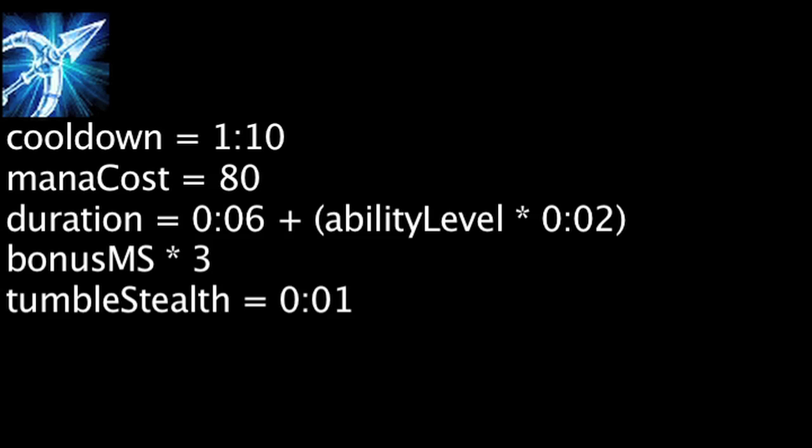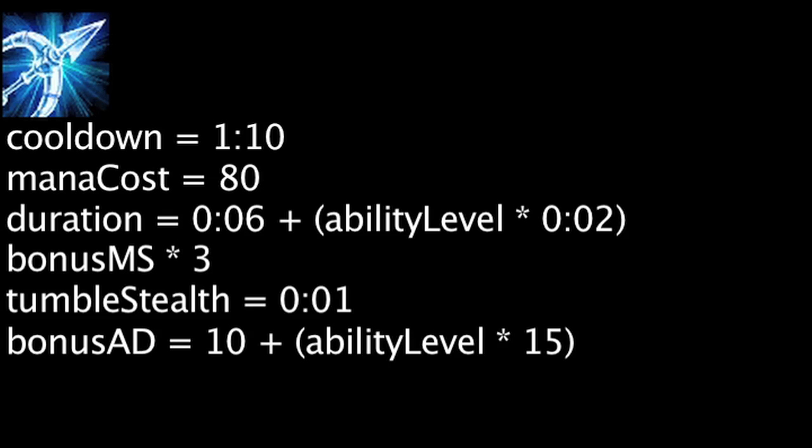Vayne's ultimate ability, Final Hour, has a 70 second cooldown and will cost 80 mana. The ability has a duration equal to 6 seconds plus the ability's current level times 2 seconds. When activated, Vayne's bonus movement speed from Night Hunter will be equal to 90, and Tumble will stealth Vayne for 1 second when activated. Vayne will also be granted attack damage equal to 10 plus the ability's current level times 15.